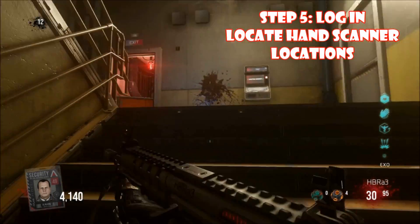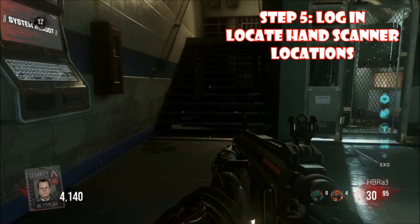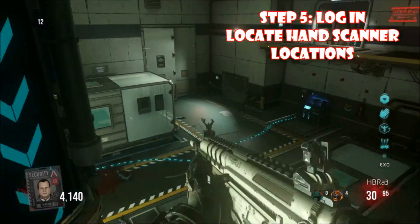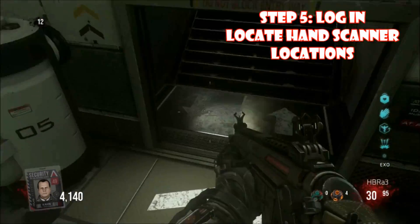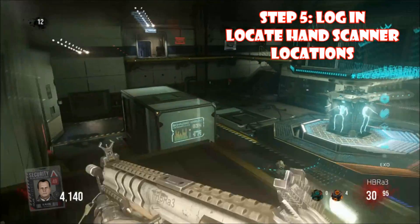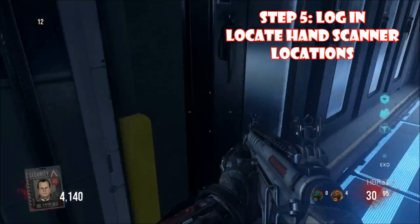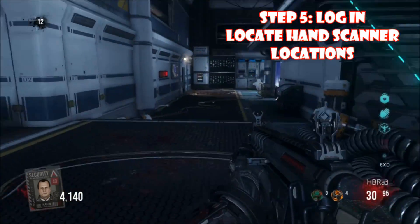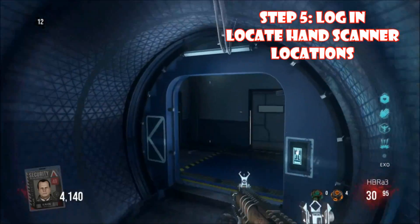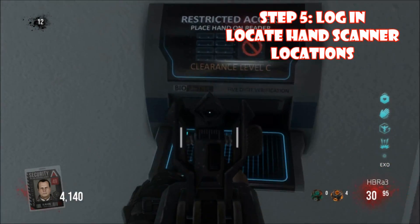Next, locate the hand scanners. The one in the holding area is Oz's. The next one is in the Exo room, which is Decker's. Then there's Sarah McGowan's. The last one in the main hall is Khan's. Go up to each hand scanner and press and hold Square or X — it should display a little error message. You have to hit all of these in the same order at the same time.